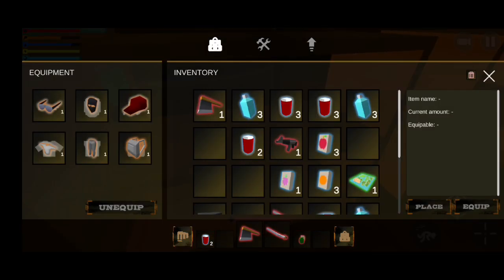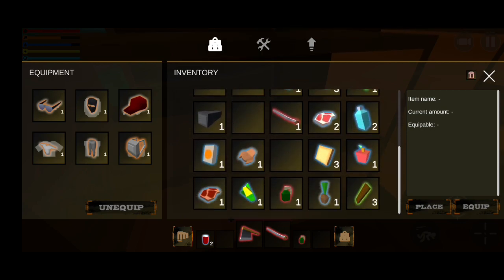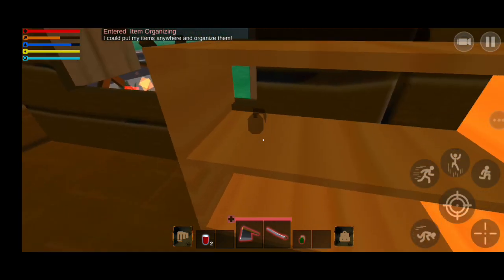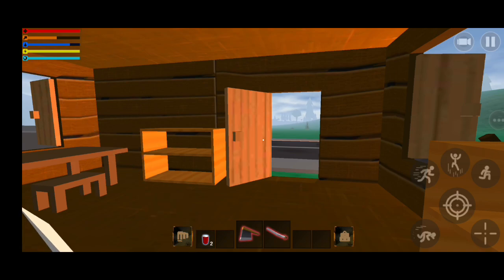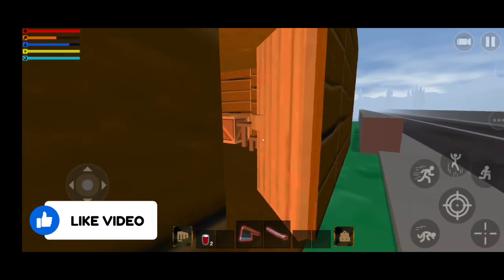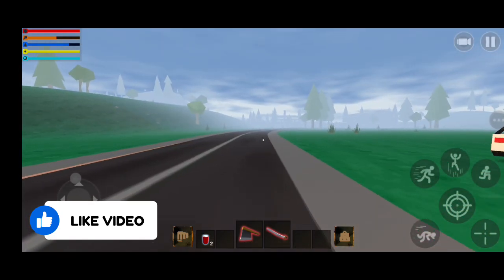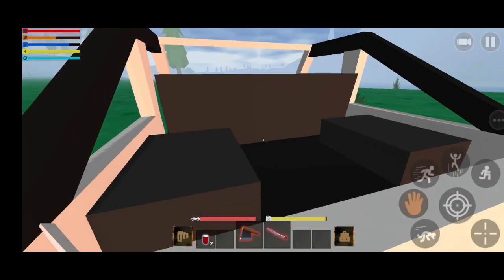We're going to get rid of things I don't need right now. I don't need a grenade right now so we'll place it here. Now let's go get some other supplies. Oh, I didn't close the door — need to close it. We're going back over there and it's really foggy.